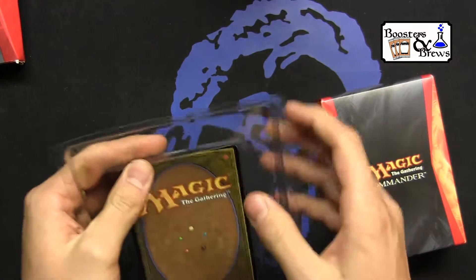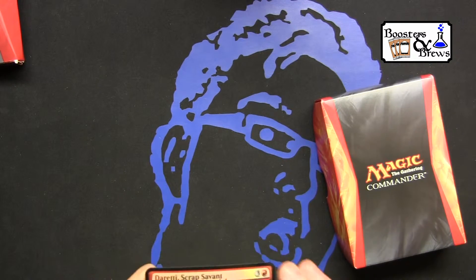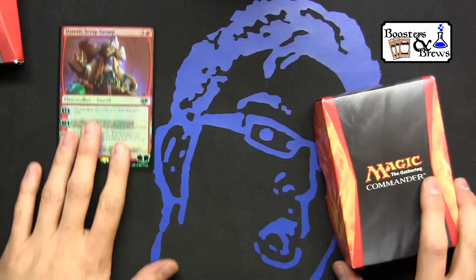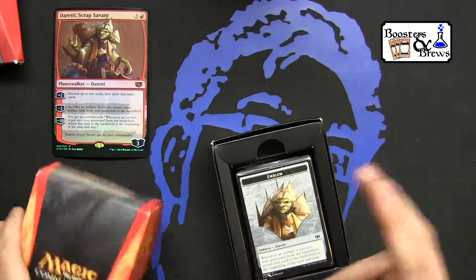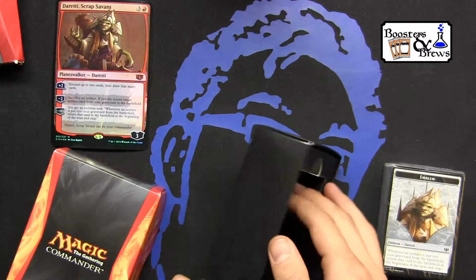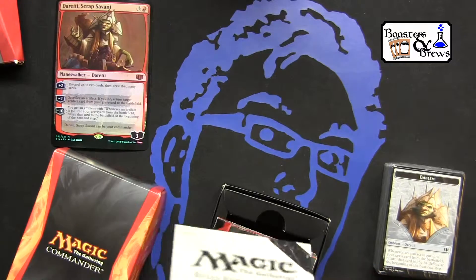So, to start things off, we've got our oversized Commander. I know last year's Commanders came with a few different oversized ones. It looks like this one only comes with the one — the Planeswalker. Still don't really find anything cool to do with the oversized cards other than just look at them. It also comes with a sort of deck box. I guess in a pinch you could probably use it, but you can't fit any sleeved cards in there, or definitely not a sleeved deck.